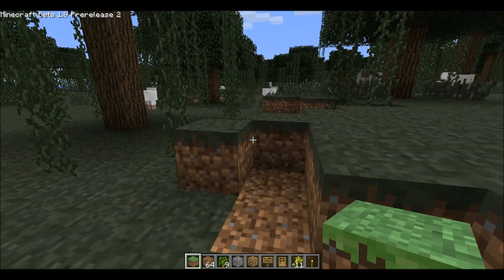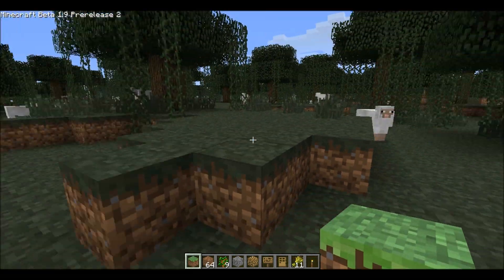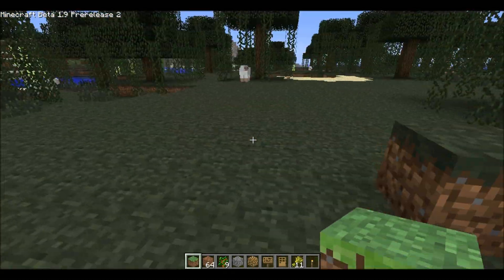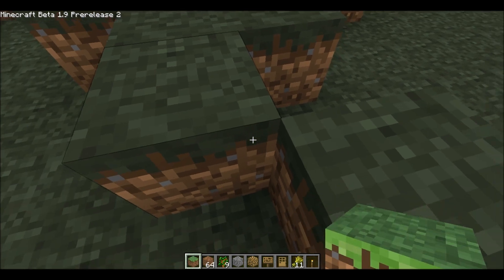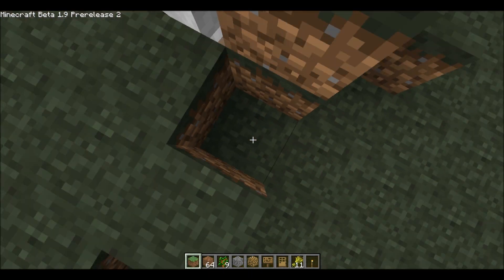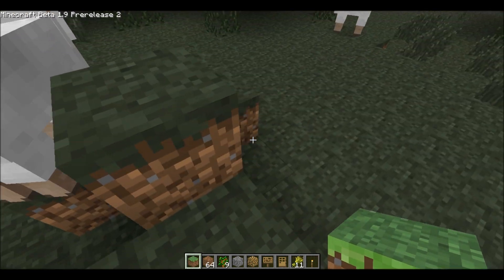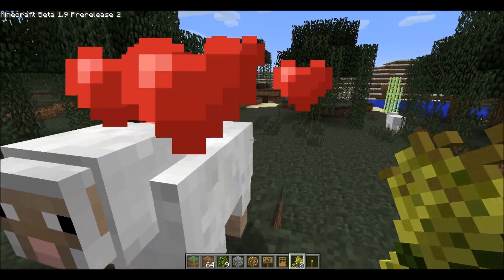Basically in creative mode, everything you hit with one hit will disappear — it will go away. Also, you can see I only have one grass block, but it doesn't go away. Basically you have an infinite amount of blocks.